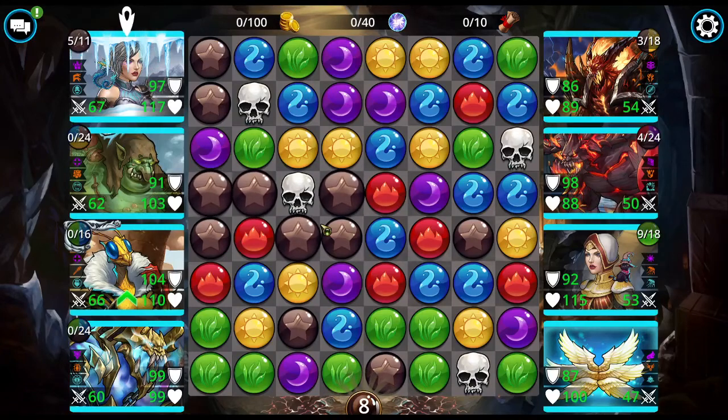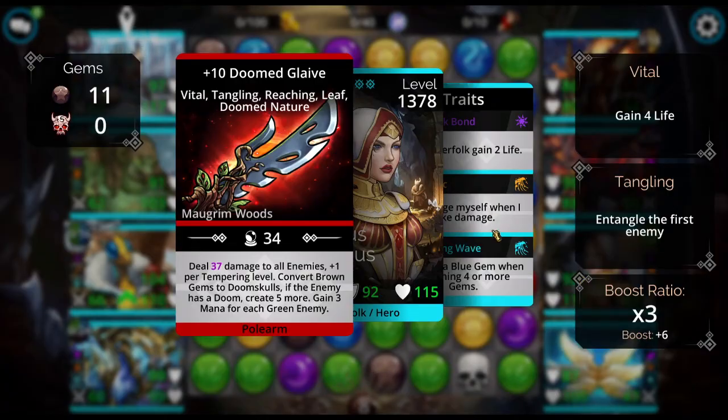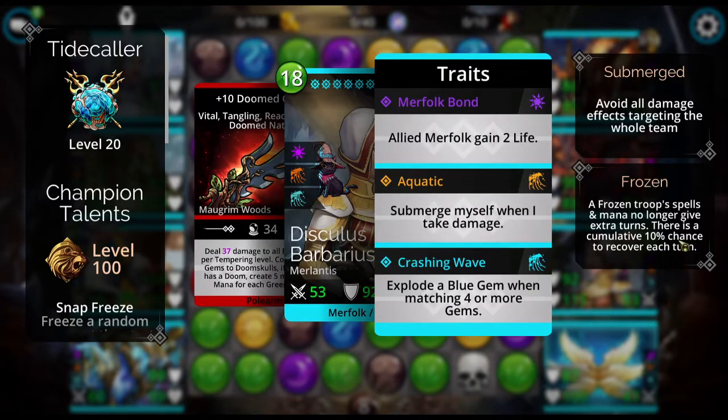Hi! Genki Call here with a tiny tutorial on the Frozen status effect. Frozen — I will show you right here — frozen troop spells and mana no longer give extra turns.